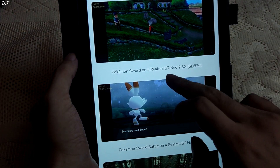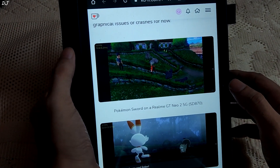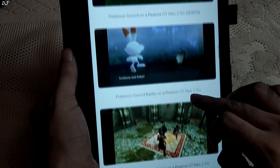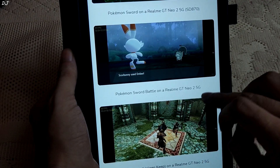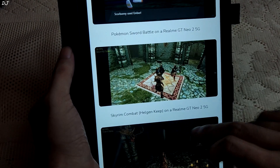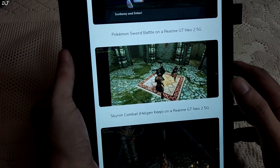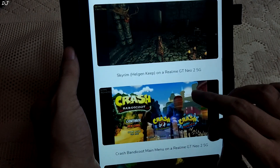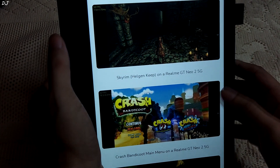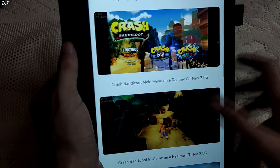Pokemon Sword running on a Realme GT Neo 2 with a Snapdragon 870 processor shows FPS around 14 — still on the lower side. In a Pokemon Sword battle on the same device, FPS is around 30, which is good to see. Skyrim running on the Snapdragon 870 hits 30 FPS in Helgen Keep and around 58 FPS in another area. Crash Bandicoot shows around 52 FPS, though that is just the main menu.